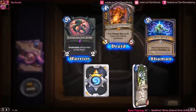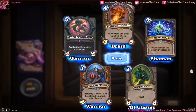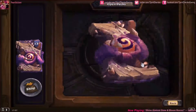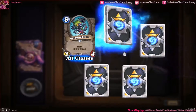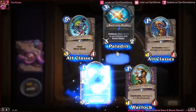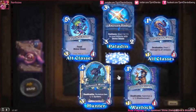Stormcrack, Bog Creeper, and a rare Ancient Shieldbearer — that is nice. Psychotron, our rare is a Rallying Blade, Tentacle of N'Zoth, Possessed Villager, and another rare — a rare Gold Infested Wolf! That looks awesome — I haven't seen that before. I'll take that.